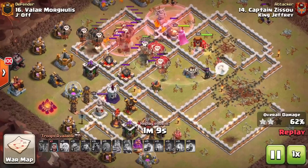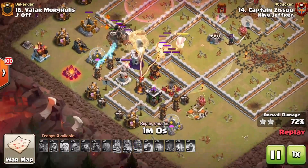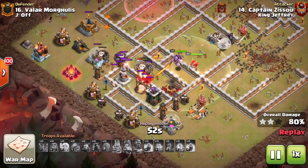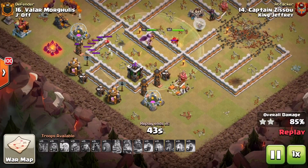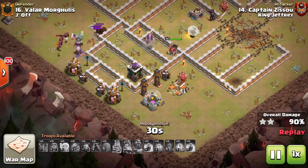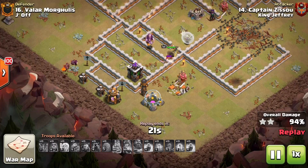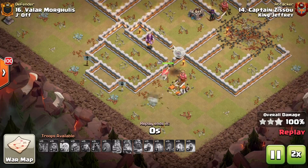In comes the Laloon — a few haste to rush through splash damage, then a Warden ability to carry them through. The Warden almost falls behind but catches up just in time, getting through the Wizard Tower and into the Inferno. The Queen ends up having to finish this one up, which is important: if the Queen survives and the Laloon falls short, as long as it's not a single inferno standing, you can continue almost indefinitely. The earthquakes saved time, which saves the raid. Captain Sisu gets the three star.